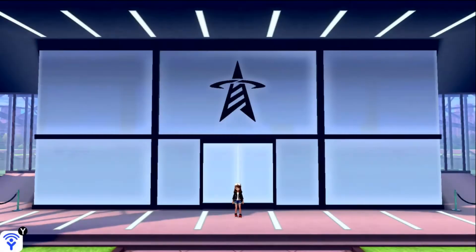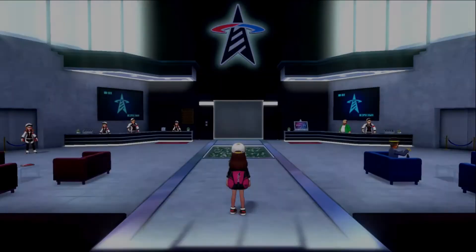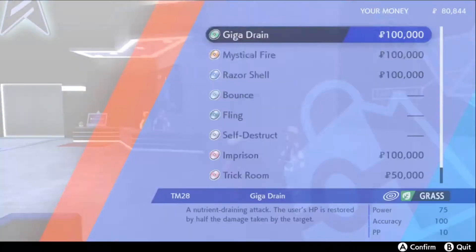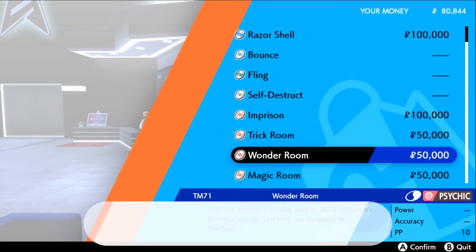We're going to start off here at the entrance of the Battle Tower in the post game. You can go inside, make a right, and talk to the league staff agent over here. She's going to sell this TM to you for 50,000 Pokédollars.